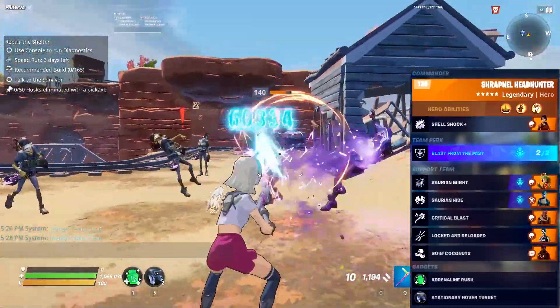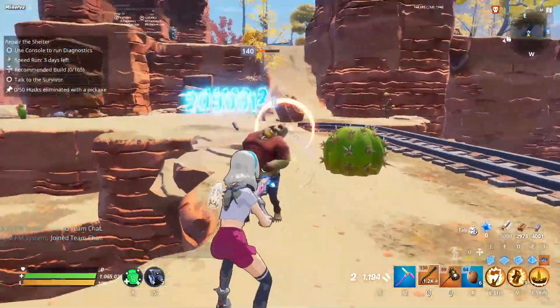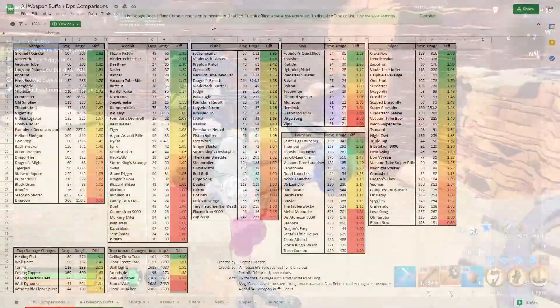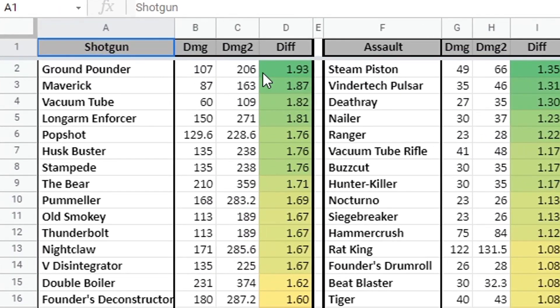Oh my goodness, what a monster. There are very few weapons in the entire game that I covet as highly as the Ground Pounder. I know I've shown this chart before, so we'll make it quick, but there are fewer better examples of what an unnecessary damage buff this update was for some weapons. They basically doubled the amount of damage — technically it's a 93% damage bonus, but that is huge.